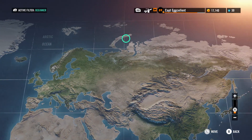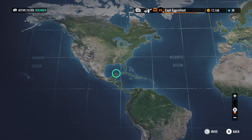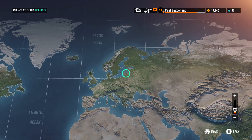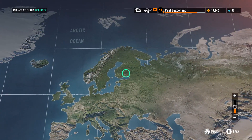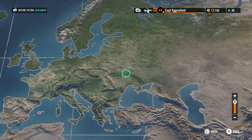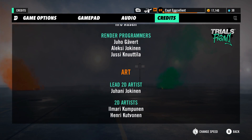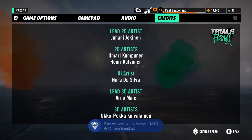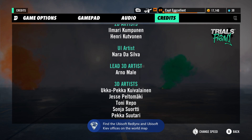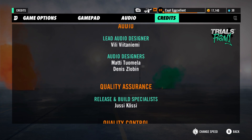I don't usually class achievements as easter eggs, but this one is pretty cool. If you open the world map and click at specific locations, the credits will roll and you'll unlock an achievement. The locations you click are actually the real-world locations of Ubisoft Kiev's office and Ubisoft Red Lynx's office.